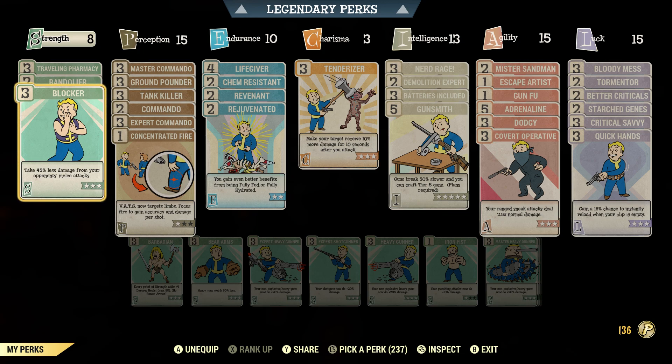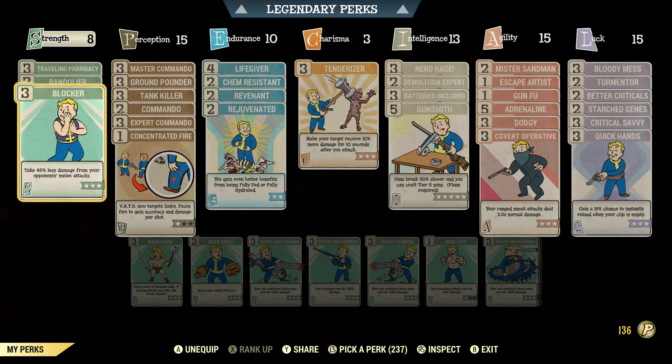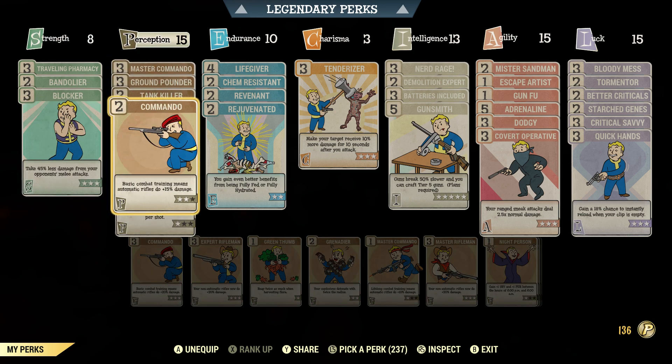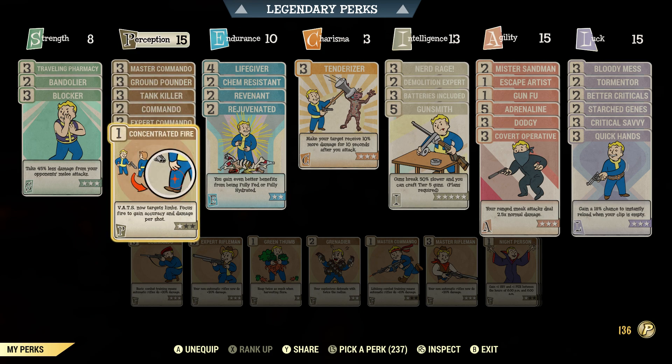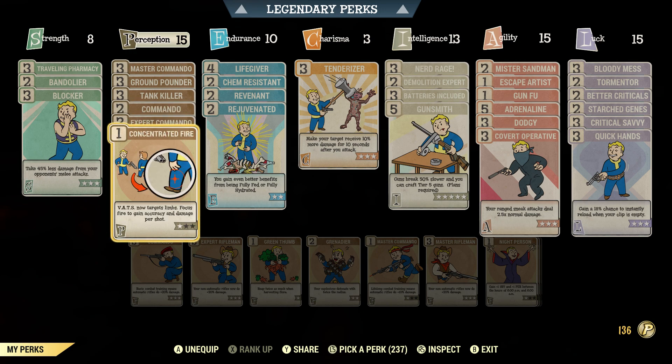Traveling Pharmacy and Bandolier are a must because you're carrying ballistic ammo. Blocker is essential for survivability — you can have full unyielding AP sneak HTD armor with a sneak card and you will not escape a rad scorpion or a mole rat; they will detect you no matter what. If they catch you and the queen slaps you without Blocker, you will die. Your HTD armor is doing absolutely nothing. Commando is maxed out — we're losing five percent for Ground Pounder with Swift Magazine, getting super quick reloads in case Quick Hands procs.